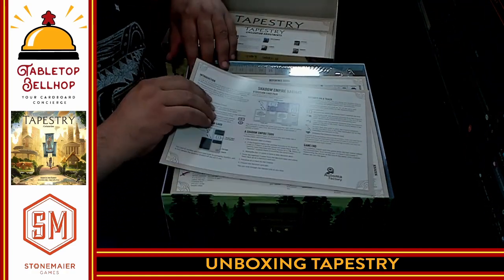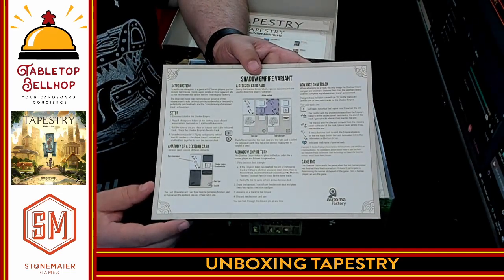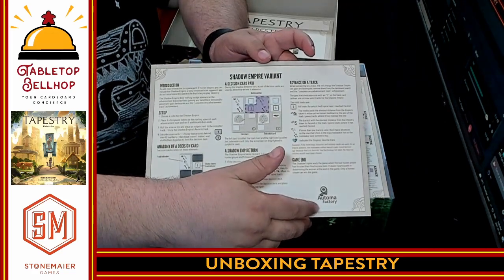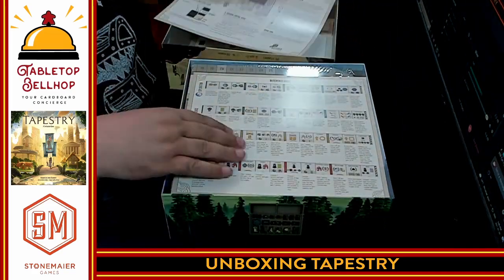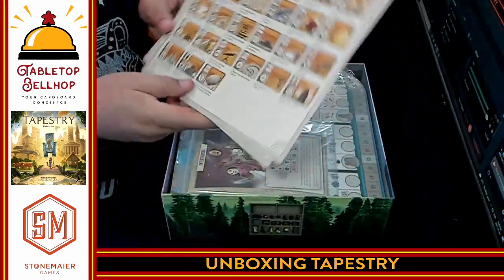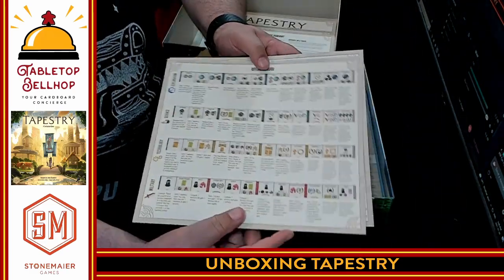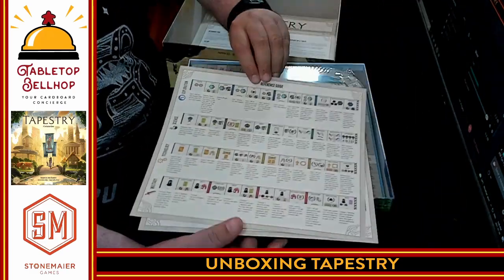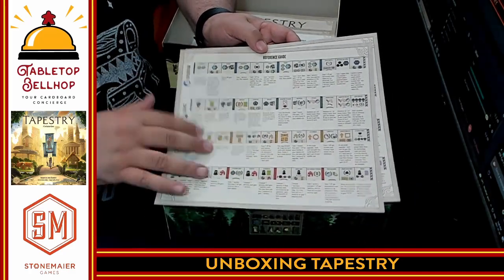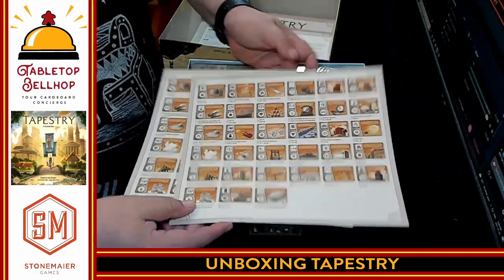Then we have a Shadow Empire variant, and something labeled Automa Factory, so I'm guessing it's for the solo version. And then we have player summary handouts — I love having player handouts. There are two copies; I always find it weird they don't include five copies, but after people learn the game you probably only need a couple. You put one on each corner of the table.